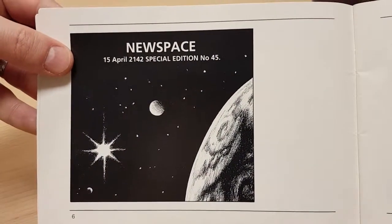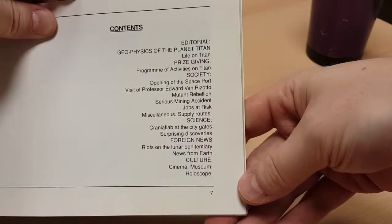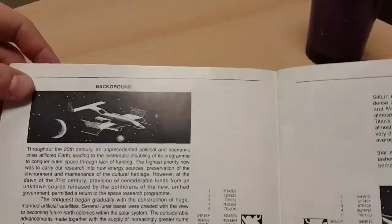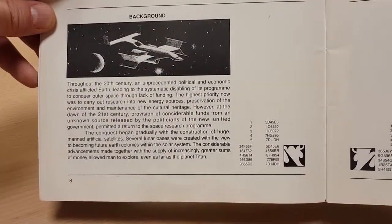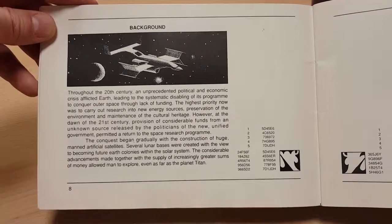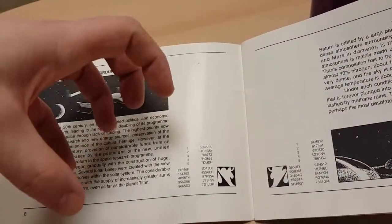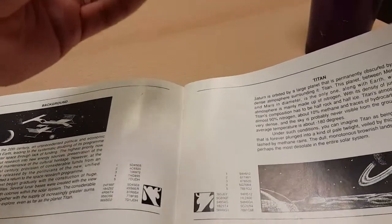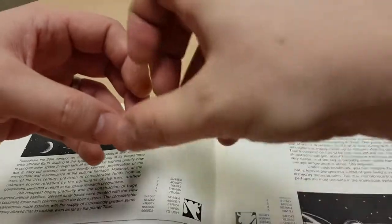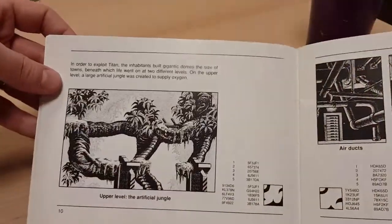Here's where it gets interesting — this is The New Space, a special edition, number 45, from 15th April 2142. From here on out the manual is a newspaper. It basically tells you that Earth is done for — they discovered planets, couldn't find a habitable one, but found the moon of Saturn called Titan. Unfortunately there's no breathable oxygen there, so they built an artificial jungle which creates oxygen, brought down in pipes to New Washington. This explains why the opening level is a jungle and the second level has all that pipe work — to bring oxygen down into the city. None of this is explained in the game.